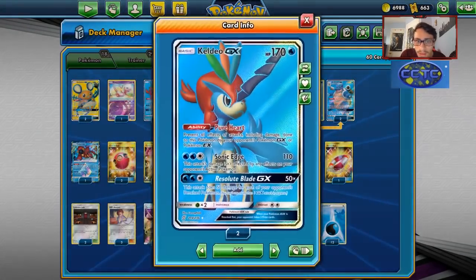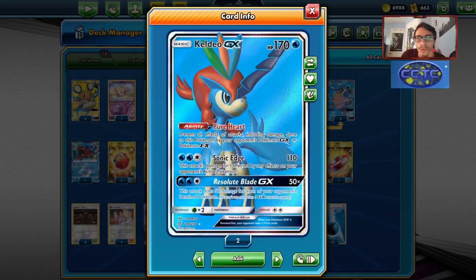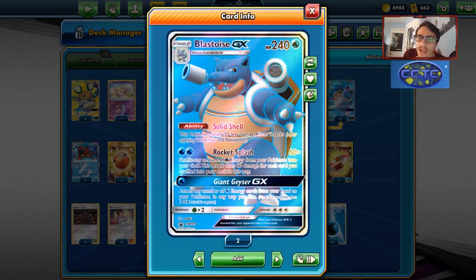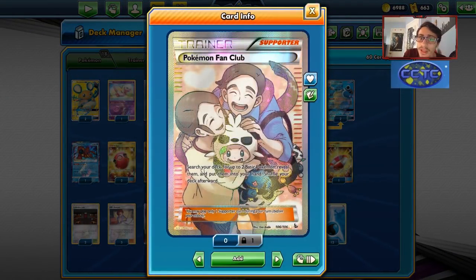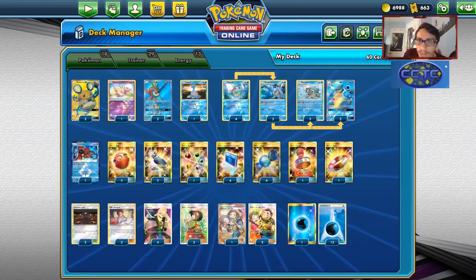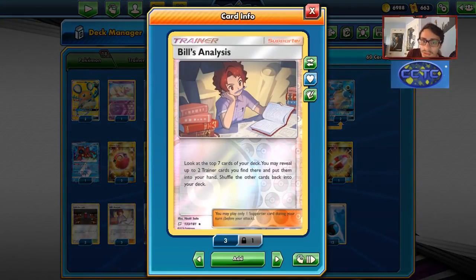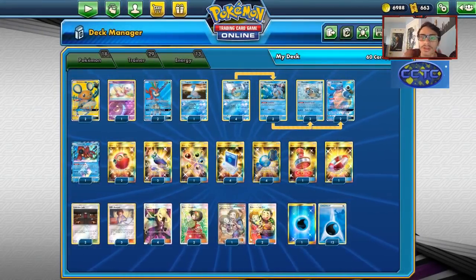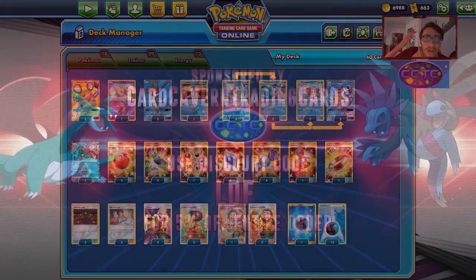It's your typical Blastoise deck. It's got Keldeo GX with Unified Minds, so it got a bit of an upgrade. Keldeo is a really good card for this deck — being able to prevent any damage done to it by GX's is really good. We also have Blastoise GX as that big one-shot attacker. We're going to use Pokemon Fan Club to get our Squirtles into play. Squirtle is a little hard to find thanks to Brigette and Nest Ball leaving, but Fan Club can find them. We're also using Bill in combination to find Rare Candies and thin items out of the deck, which increases the odds of finding Water Energy off of Powerful Squall.